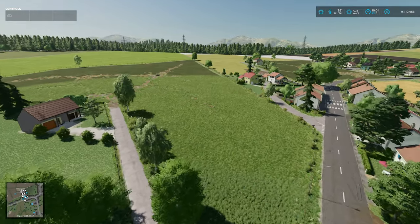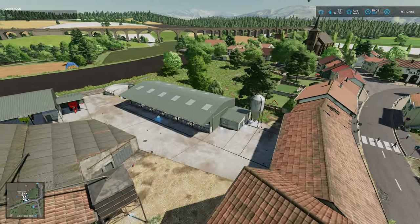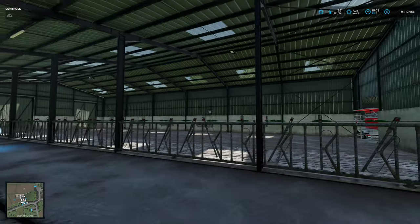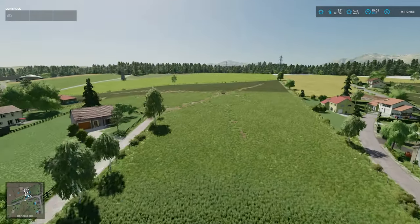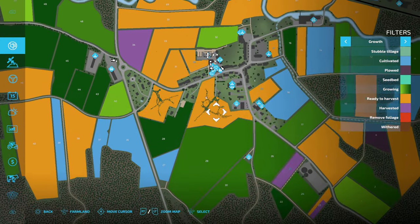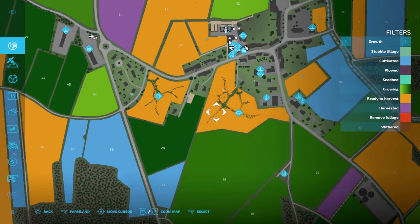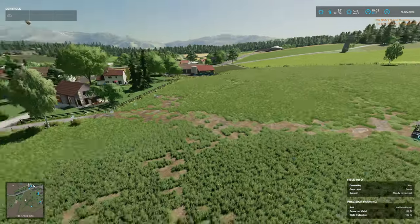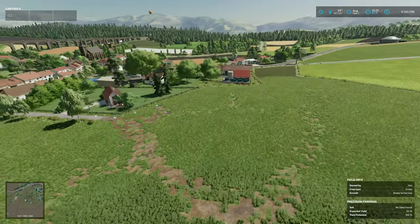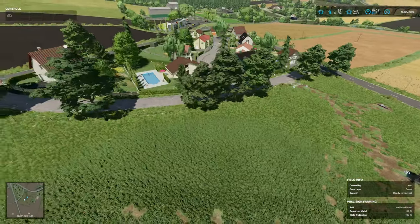Here we are just above our starter farm, the main central farm in the centre of town. Referring back to the custom animal patches we picked up on before - directly opposite, the cow barn within our farm can hold 110 cows. But if you wanted more, you could purchase this big plot of land here. We've got the same here so we can buy that and the one next to it as well - we have another pasture for cows and a pasture for sheep, so you can increase your cow and sheep capacity if you so wish. This is the cow one here, really nicely laid out, and this is the sheep one just over here.